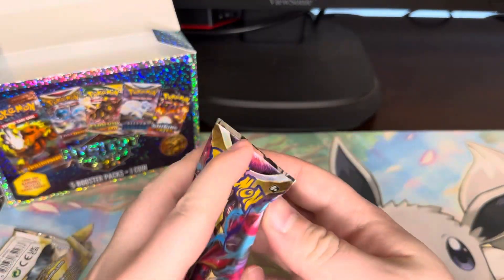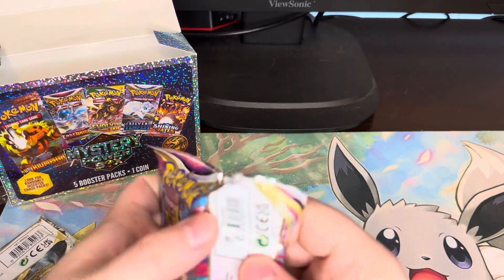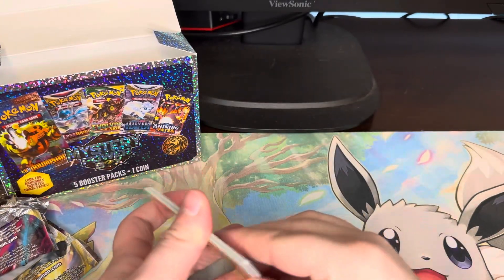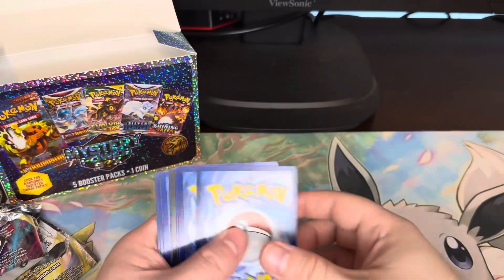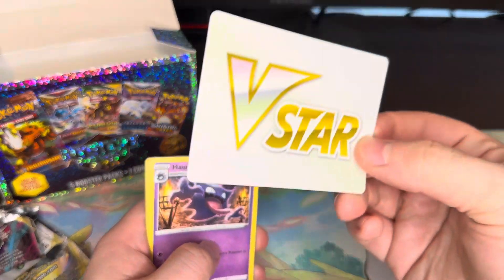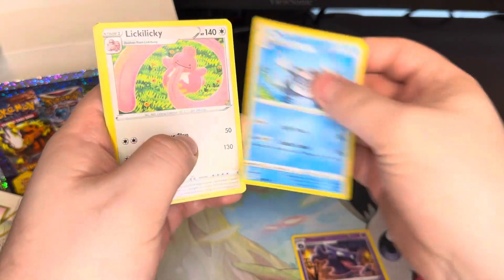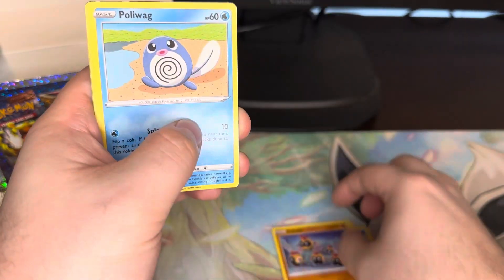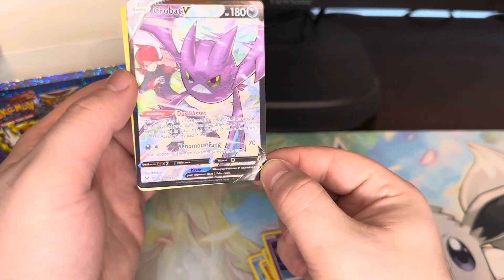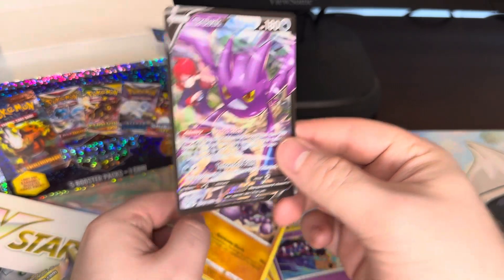Lost Origin up next. Not like the best pack so far — not the worst — but can we at least get a good hit if we're going to get so-so packs? Probably not. We got a V-Star Marker, so if you consider that a hit, then we got it. Haunter, Poliwhirl, Lickilicky, Phanpy, Poliwhirl, Gligar, Goomy, Mawile. We got a Crobat V from the Trainer Gallery — actually quite nice, got the texture. And a Gliscor, Non-Holo. So we did get a hit.